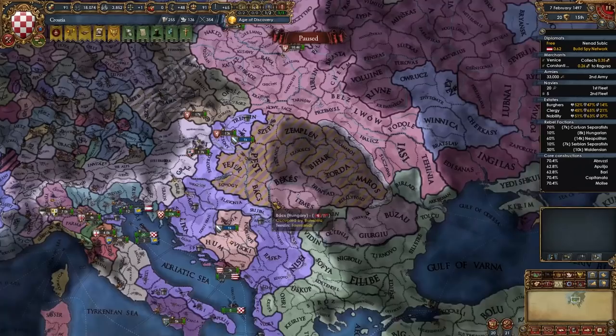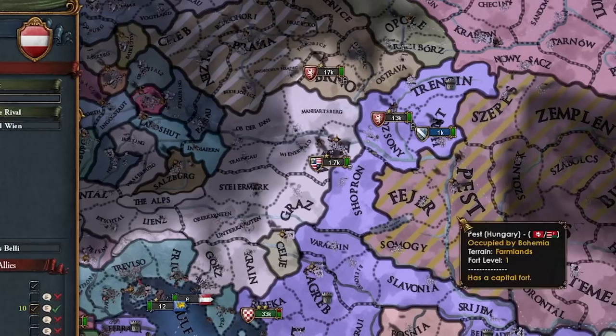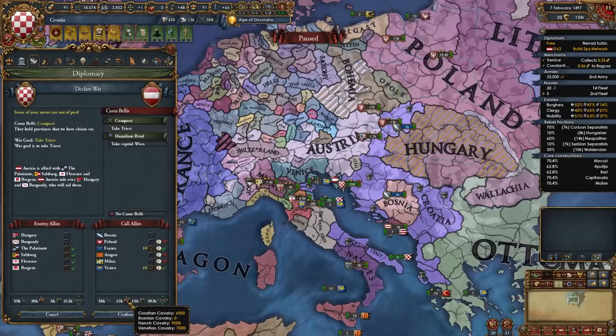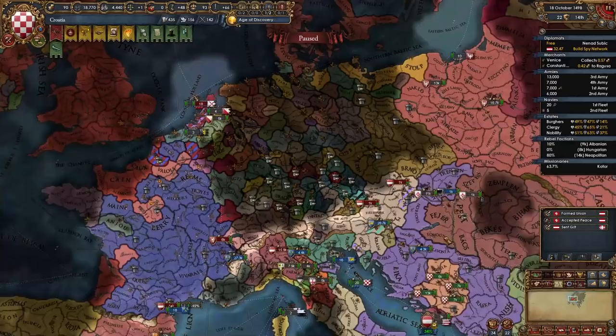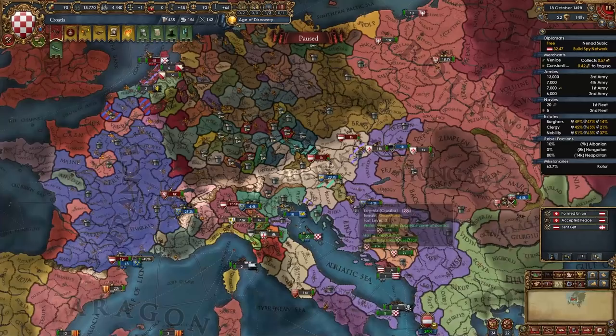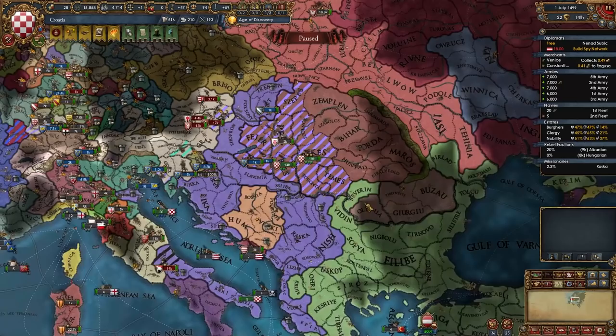Austria just peaced out Bohemia and got Bohemia, which complicates things. Hopefully Bohemia is disloyal — they're right on the edge. We're not doing too bad though: I already peaced out Florence, Venice sieged down Austria's capitals and some forts. I'm going for Pest in the meantime. I've been converting provinces to lower religious disunity. The Protestant Reformation did spawn — it might be a good idea to go Protestant since we're fighting the Pope. But actually, it's more chad to fight the Pope as Catholic. Staying Catholic.